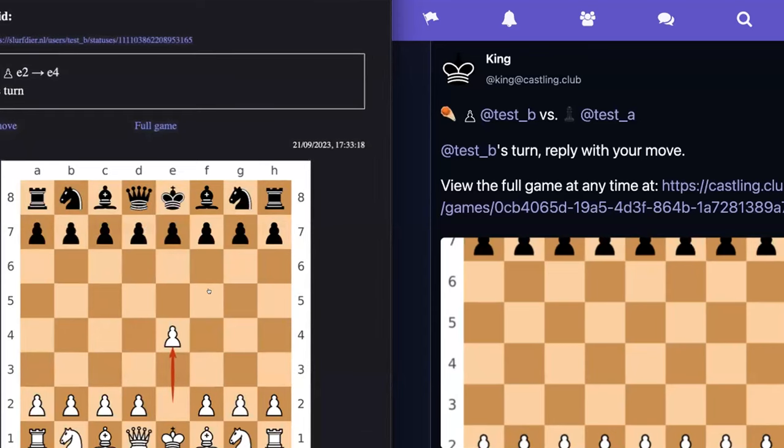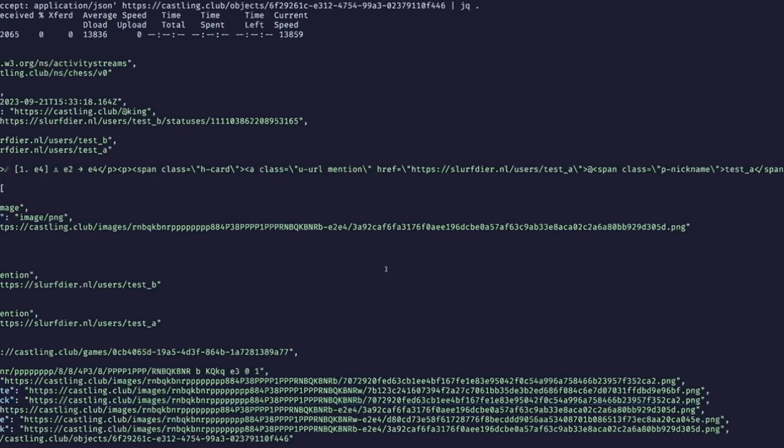I can go to the original URL for the note that Castling Club sent me and see that it's a page on castling.club — this is the very ActivityPub note object that you see. Servers talk to each other using JSON-LD, and you can request this object as JSON. There we go — it's that simple.